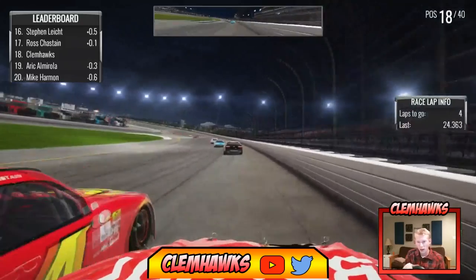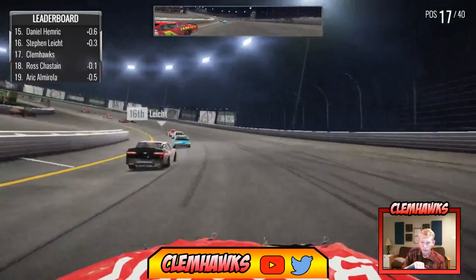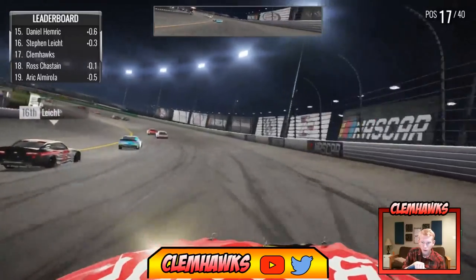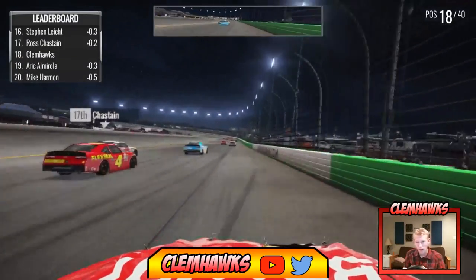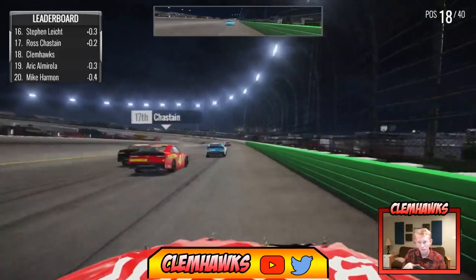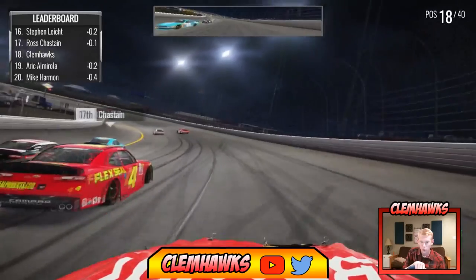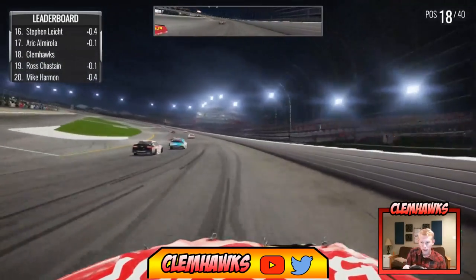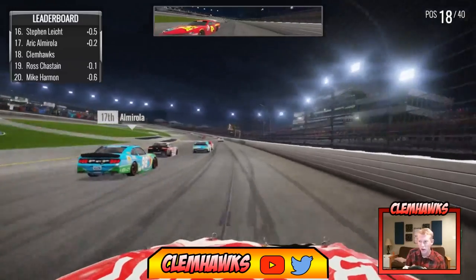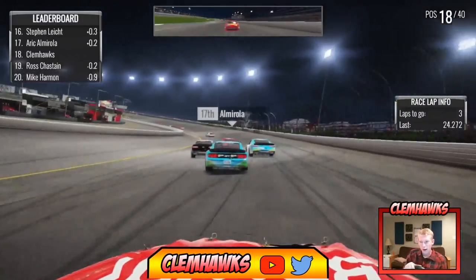Eric Almirola had to back out of the gas but we are catching him. I'm going to take the high side this time — try to get that roll and drive off. Look at that, on the outside — that was a beautiful corner! We're coming on the high side, nice good corner right there. We're in 18th. I like this top though. Back into the gas, now Eric Almirola goes underneath me — we're still in 18th, three laps to go, and my rival is right in front of me.